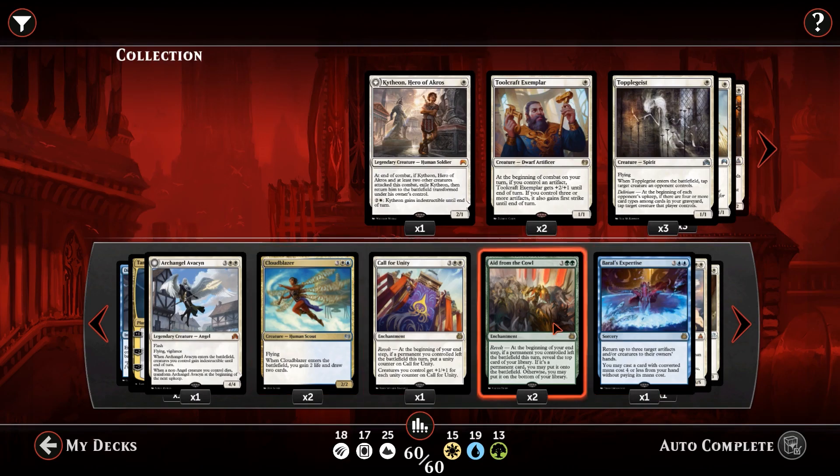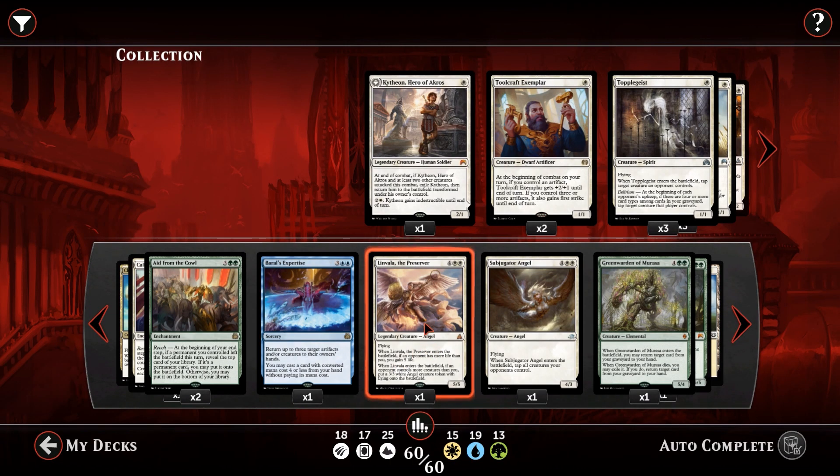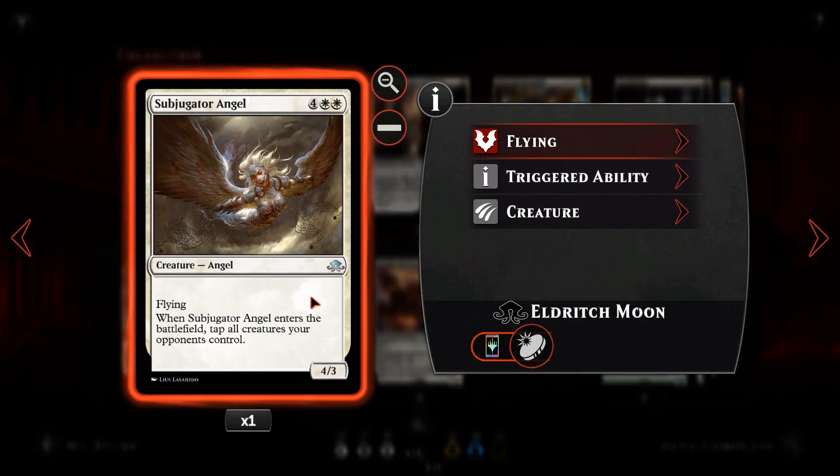When Linvala enters the battlefield: if an opponent has more life than you, you gain five life; if an opponent has more creatures than you, you get a 3/3 white Angel token with flying. So we can flicker Linvala and Green Warden every single turn — gaining life when we're behind on life, and generating Angel tokens when we're behind on creatures. We can keep chump-blocking with the 3/3 Angels and getting them back as long as we keep flickering.